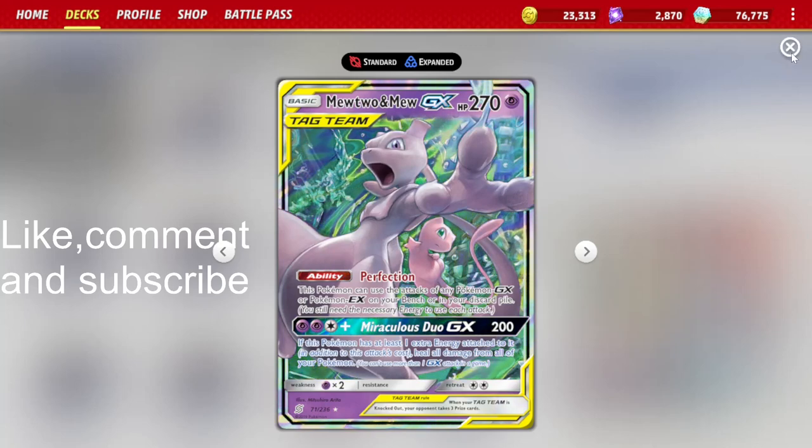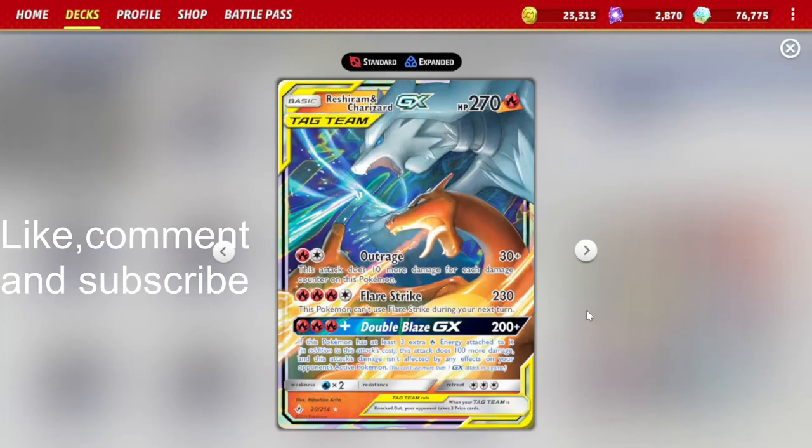The GXs we're going to be playing include Reshiram and Charizard GX, which has the Outrage attack — 30 base damage plus 10 more for each damage counter on this Pokemon. So if our opponent hits into it but doesn't knock it out, we can do quite a bit of damage. Flare Strike is also pretty good for 230 damage. The GX attack, Double Blaze, does 200 base damage but with 3 extra energy attached we can do 300 damage.